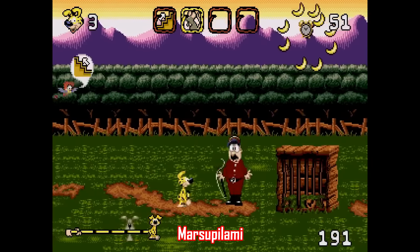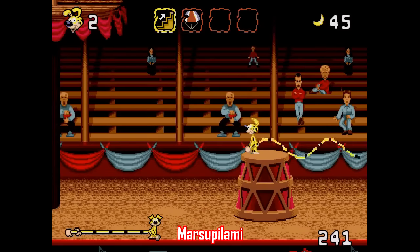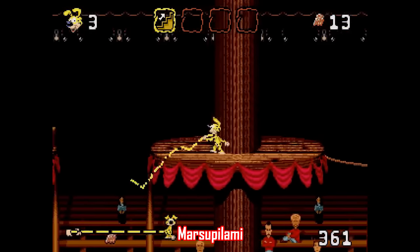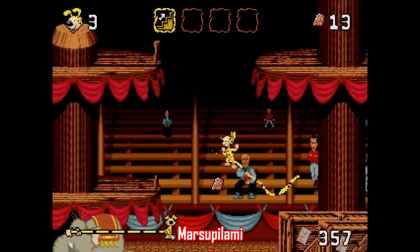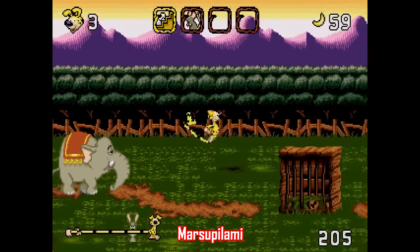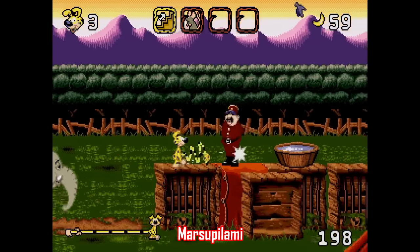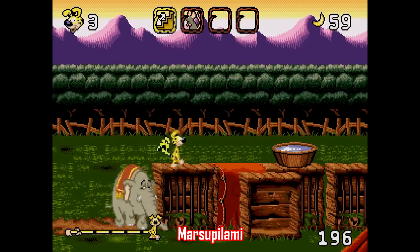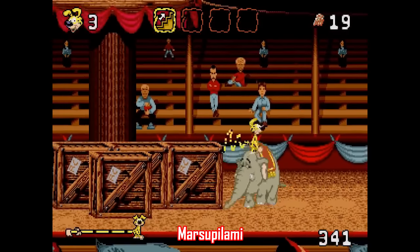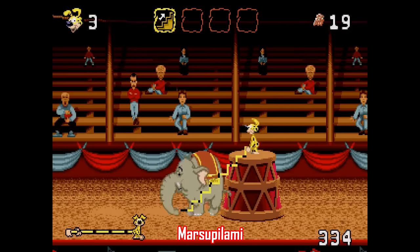Next is a game released very late in the Genesis lifespan: Marsupalami, made by Apache Software in October of 1995 in PAL regions before getting a US release the next year. Marsupalami was a Disney Saturday morning cartoon for a brief period in 1993 and only ran for 13 episodes, but it still got its own Genesis game. Your character is a little guy with a really long tail that you use to whip enemies and complete escort missions. There's really not much to this game — it's a really short playthrough. My only real complaint is that the camera drifts all over the place and makes me dizzy, but other than that this one is just kinda sorta barely average. Not great, but not bad either.